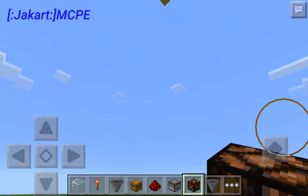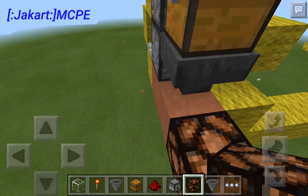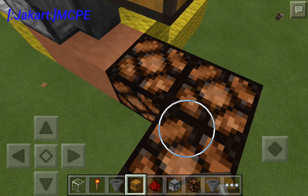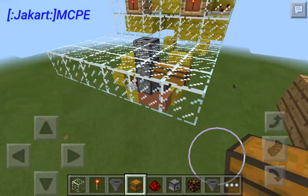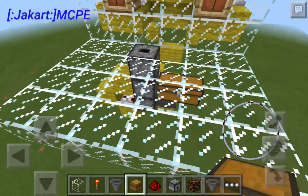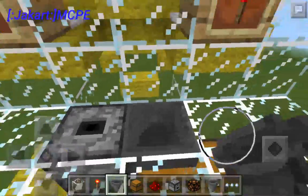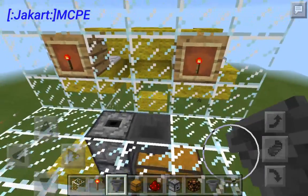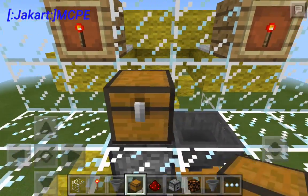You're going to want to place another chest right here so that way you have maximized space there. Then from there you probably want to break these blocks now because you don't need them anymore — they were just base blocks. Then you're going to want to put a hopper right here facing the chest, or connecting to the chest. Then you can place that chest right back down on top of those two blocks.